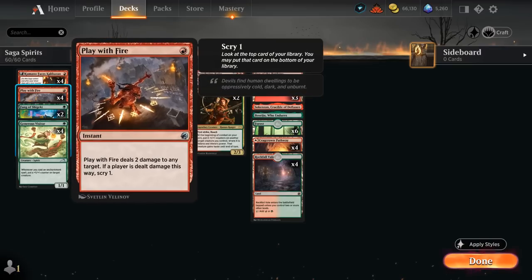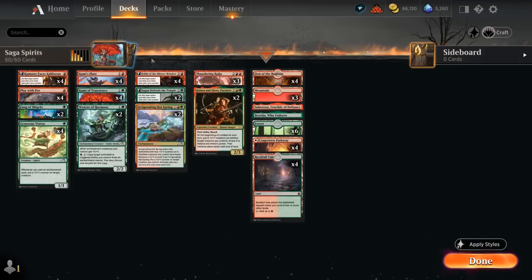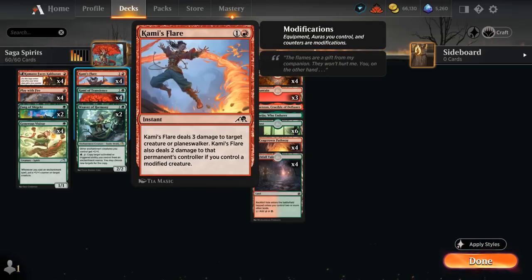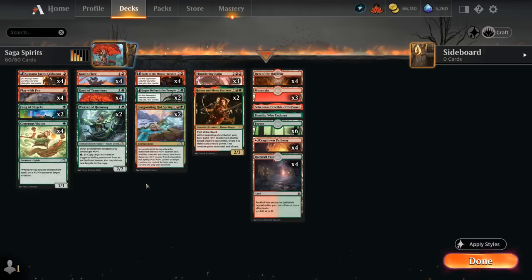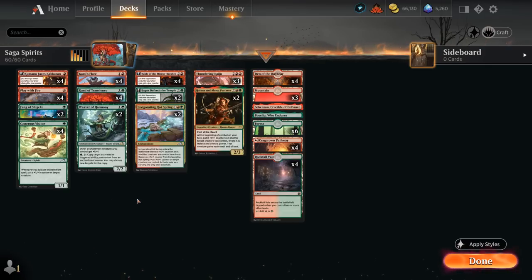We've got a bit of removal with a full set of Play with Fire. We could potentially play Voltage Surge as well to deal four damage — even though it cannot go face, we do have the treasures to sacrifice and deal four damage. Kami's Flare can deal three to a creature or planeswalker, plus two more if we control a modified creature, which should not be an issue. And Fang is also sort of a removal spell — as a 1-1 with deathtouch it can handle larger creatures that our burn spells can no longer kill, and it's also an enchantment creature to enable some of our other synergies.